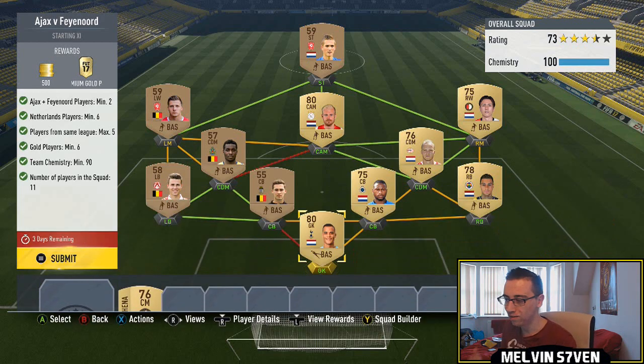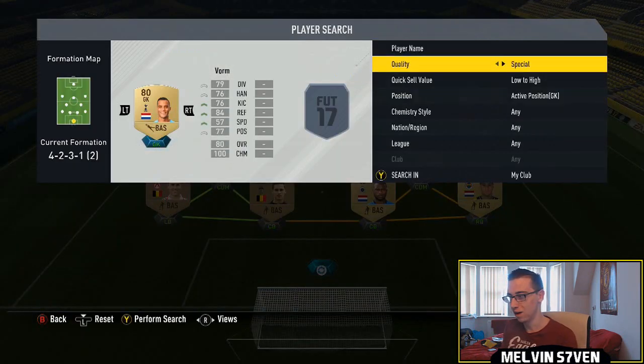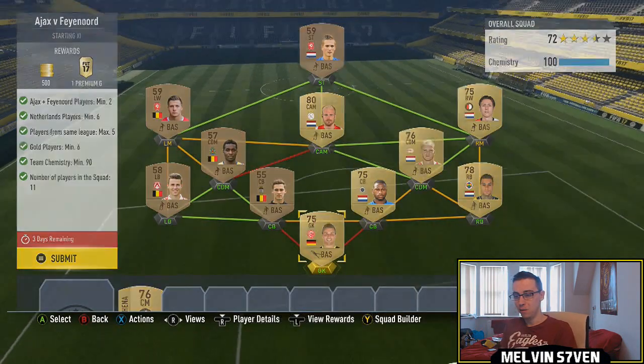Next one: Ajax versus Feyenoord. You get a 7.5k pack for this. You need six Netherlands players, maximum of five from the same league, and two Ajax or Feyenoord players. I've got a Feyenoord player on the right mid and Klass for the Ajax player. I've sectioned it off with five Eredivisie players, then went to the Belgian Pro League. I've only got six golds needed, so I've used some bronzes for chemistry. You could even just use any goalkeeper and still get the chemistry. You get 500 coins and the 7.5k pack.